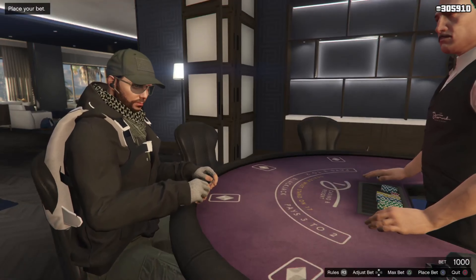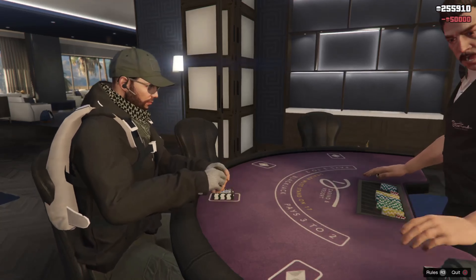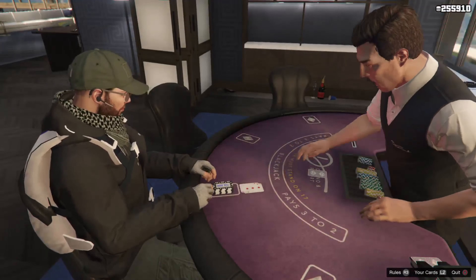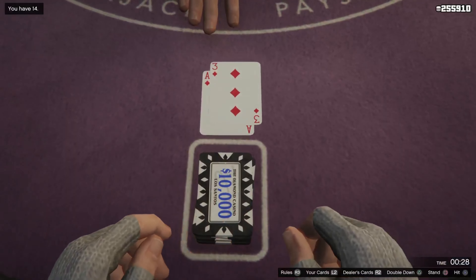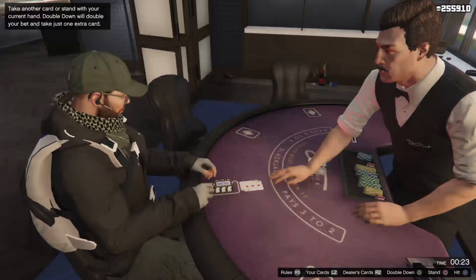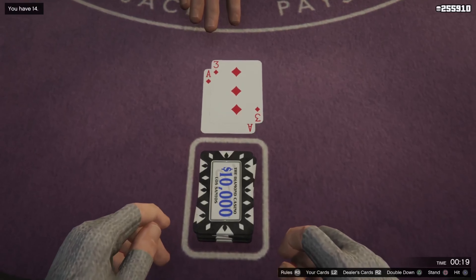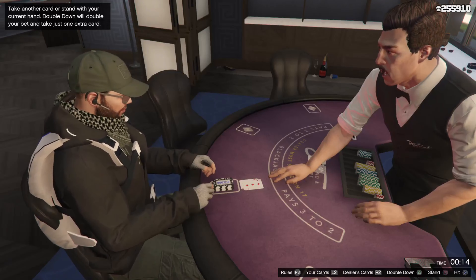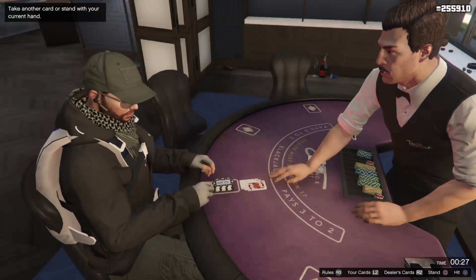For you guys that don't know how to play Blackjack 21, I'll have a link down in the description explaining everything, but here's a brief rundown. The goal of Blackjack is to have a hand that totals higher than the dealer's but doesn't total higher than 21. If your hand totals higher than 21, it's called a bust, which means you lost. The ace equals a 1 or an 11; a jack, queen, or king equals a 10. The rest of the cards are self-explanatory.